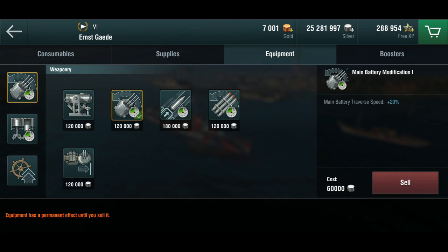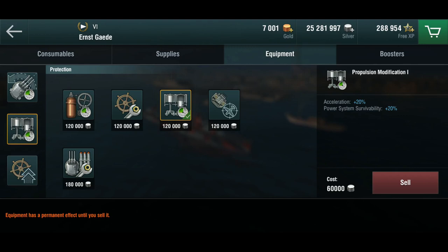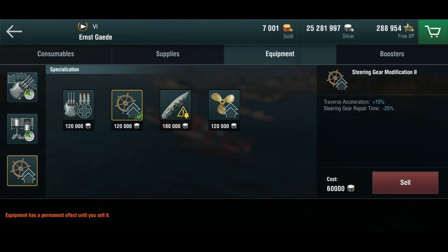For equipment, I've got the main battery mod 1 for traverse speed, because this is a gunboat destroyer. The propulsion mod is also very useful to get in and out of speed when battling destroyers, otherwise she's a tad too sluggish.